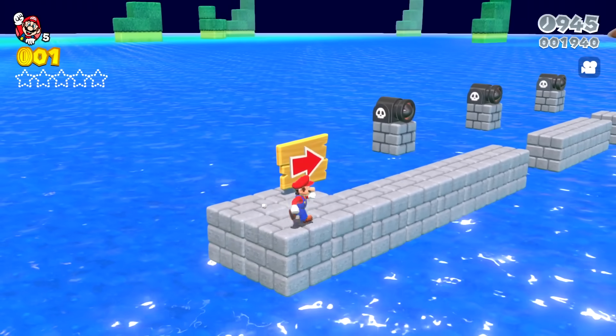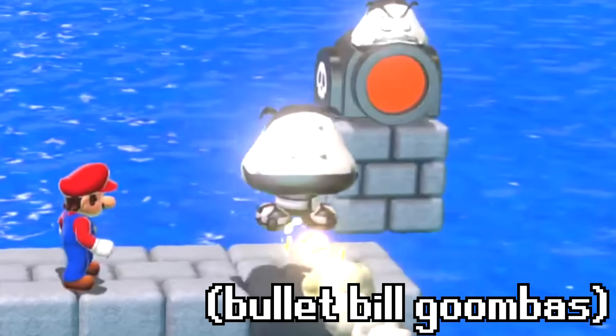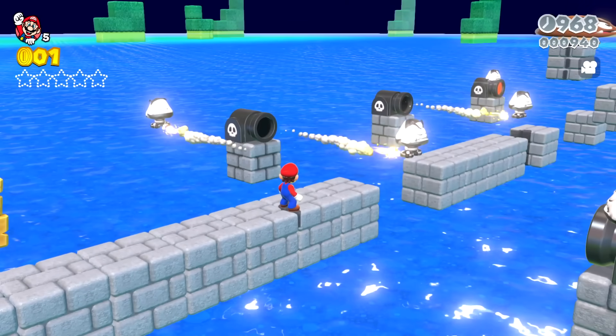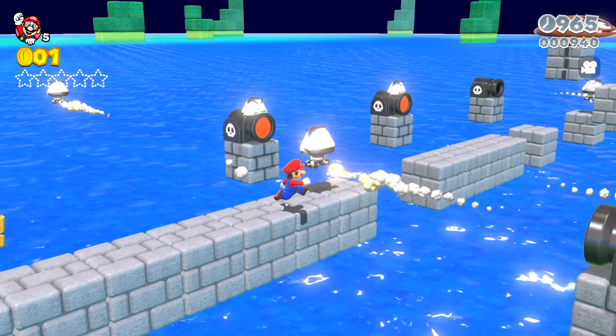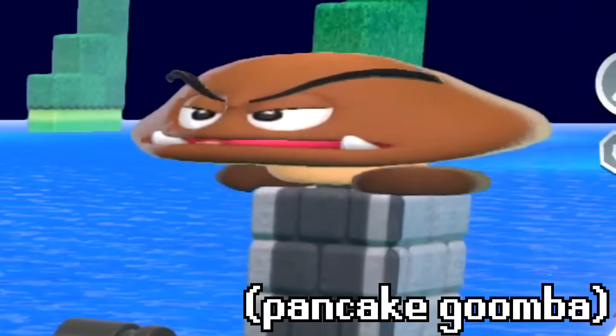Normally bullet bill launchers shoot bullet bills at you, but today they shoot out Goomba bullet bills from all angles. Bullet Goombas with rockets behind them are being shot out at Mario, and up high is a frightening Pancake Goomba.